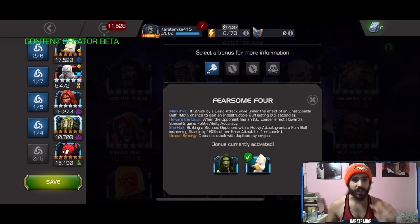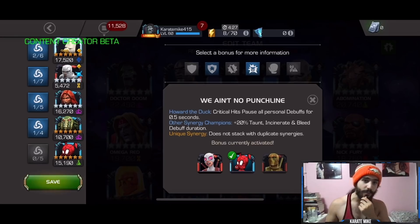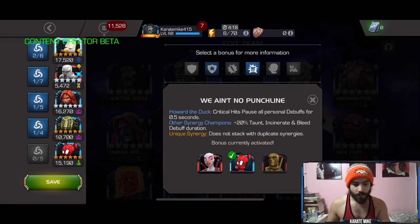Then we have the Spider-Pig synergy — also a really good synergy. Critical hits pause all personal debuffs for 4.5 seconds. There's also Gwenpool and Goldpool in that synergy as well, but Spider-Pig is the most useful and best champion out of those three. And of course we have White Magneto along for a little bit of pre-fight when we need it.